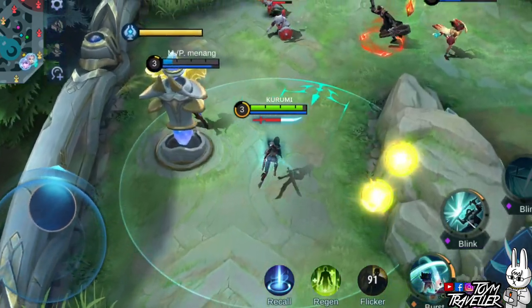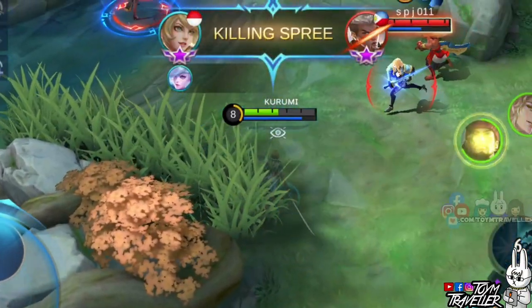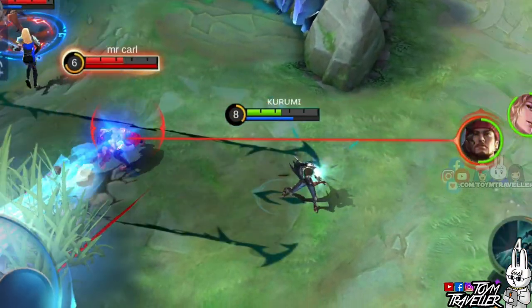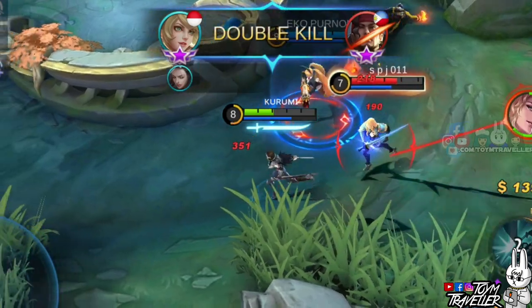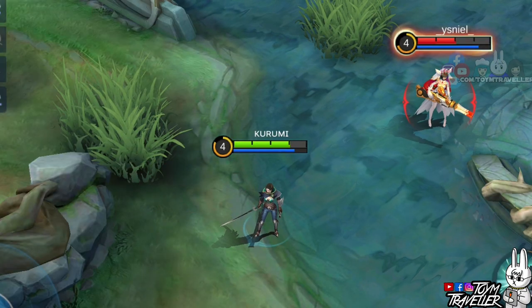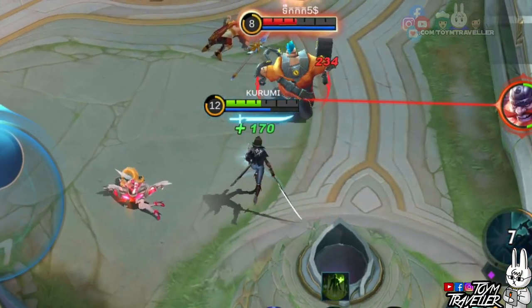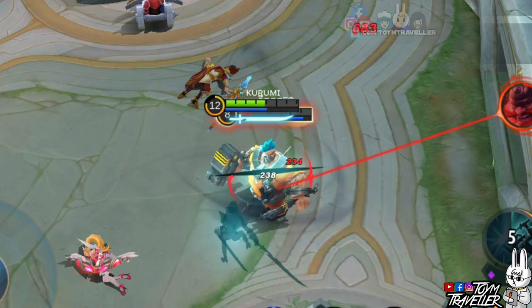You can also use this to clear minion waves along with your passive skill or second skill. You can also use this for clutch moves, such as chasing dying enemies. With its step-back capability, you can turn the tide of your fate. Since Benedetta does a step back and leap forward, you can use this to dodge skills. You can also dodge Franco's hook just like playing skip rope.